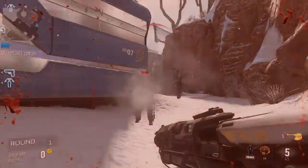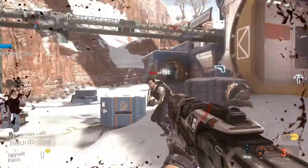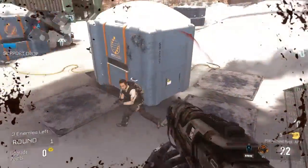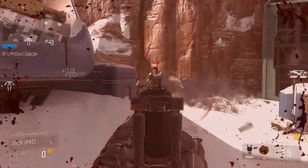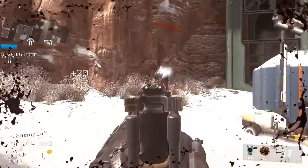At the end of every round you get upgrade points that will upgrade your weapons or let you buy new ones from your class. In the top left corner you'll see the support drop — basically a care package that drops when the bar fills up, giving you either a perk or a kill streak. I'm a specialist so I get a remote sentry, which is really awesome.